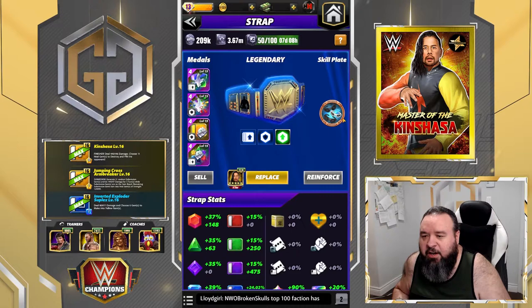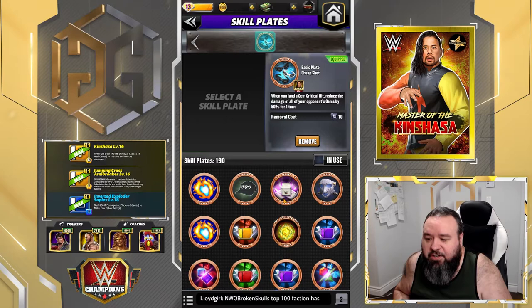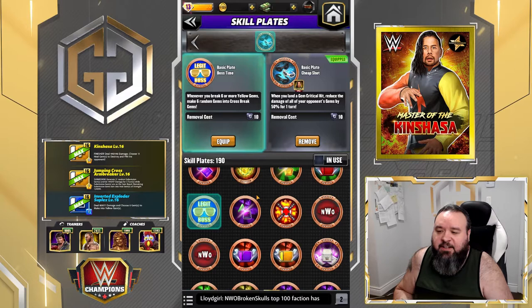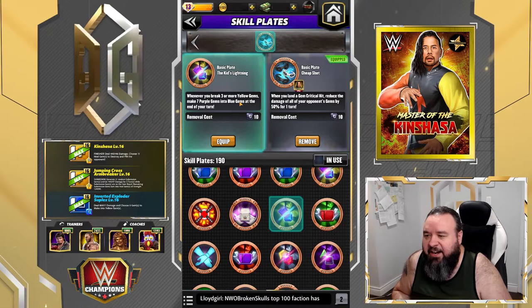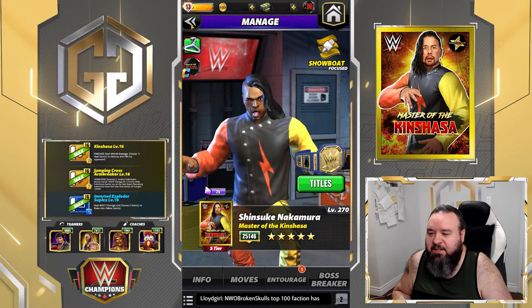The yellow being the armor one, and I put in the cheap shot plate - whenever you land a gem critical hit, reduce the damage of all your opponent's gems by 50% for one turn. Other options: the boss plate whenever you break six or more yellow gems makes six randoms into cross gems - didn't go for that since gem damage won't be a big part. Could also go with the kid's lightning plate: whenever you break three or more yellow, make seven purples into blue to help recycling. Went with cheap shot - let's try it out.